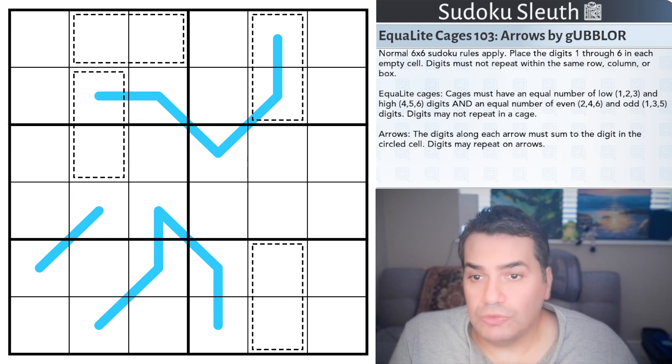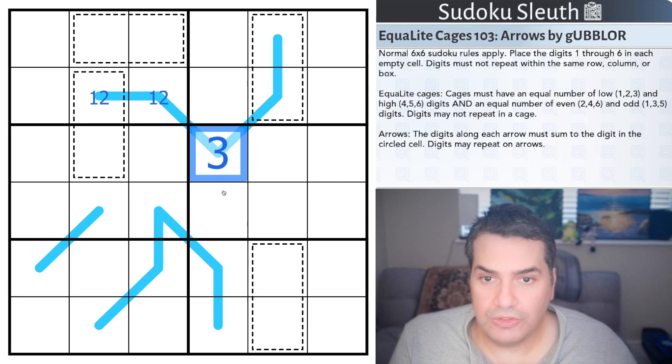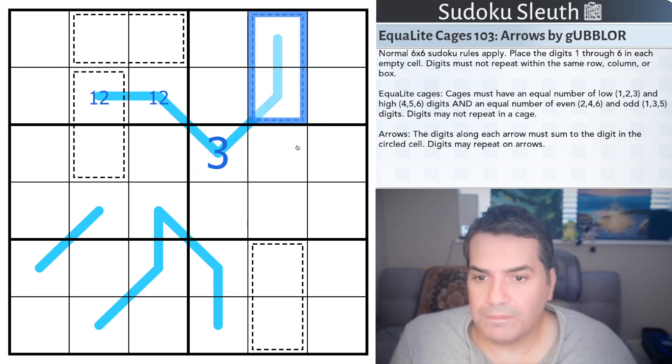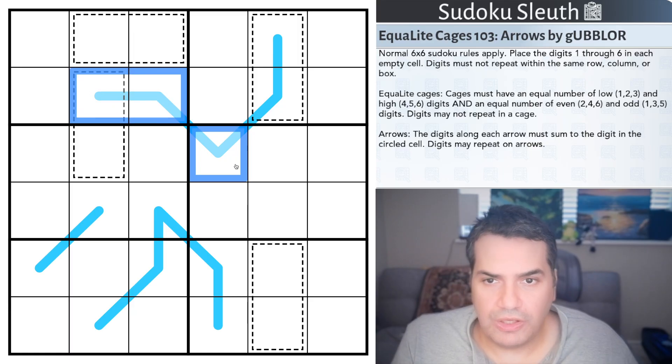I'm not going to re-explain normal Sudoku rules — 6 by 6. Equal Light cage, not going to re-explain that. The new variant is region sum lines. Digits along region sum lines have the same sum within each box that the line passes through. If a line has 1, 2, and 3 in one box and only one digit in another, it has to be a 6. For example, if this is 1 and 2 adding up to 3, therefore this would have to be a 3, so these segments of the line sum to the same value. I'll make sure there's a second link down below, and I'm going to restart the clock.